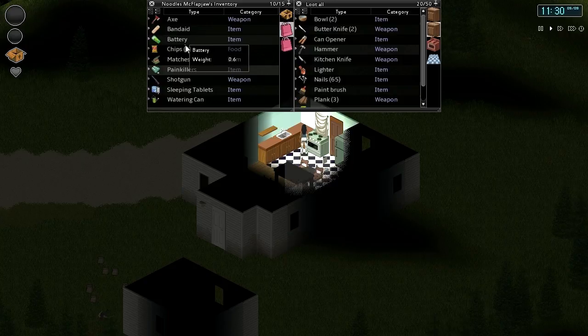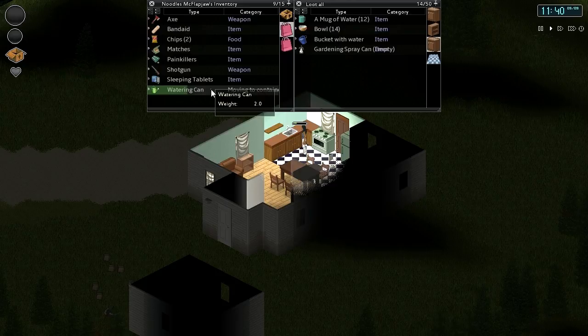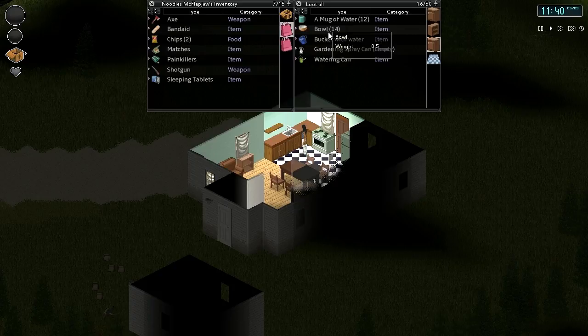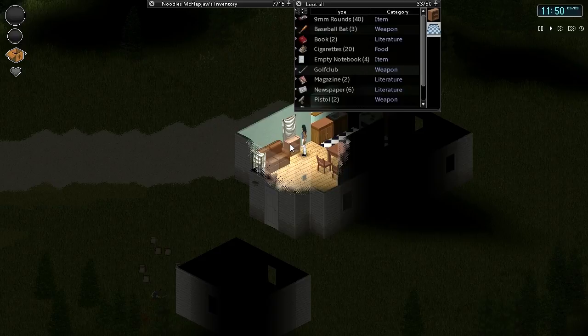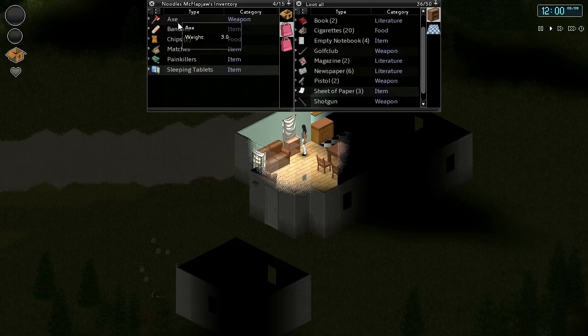We got ourselves some chips, a battery — we'll throw those in. The shotgun is obviously going to go on our weapon rack. We also want to put the watering can in here. I haven't filled up all the bowls yet but I've filled the mugs and the bucket, so we're in pretty good shape there. This shotgun is going to be quite the tremendous bonus if we ever find ourselves in a throwdown situation. I believe the shotgun was pretty good at laying down fire on big hordes of enemies, but I'm not completely sure.